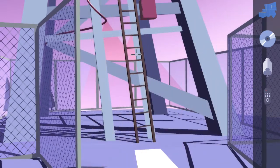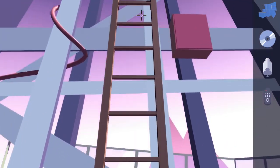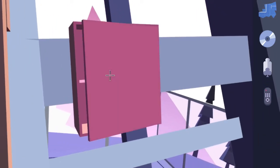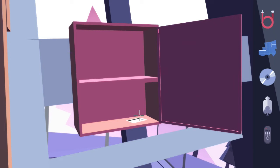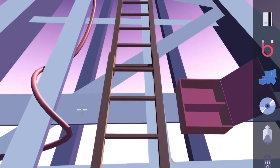Open up the gate doors, interact with the ladder to climb up it, and go up once. Interact with the red box on the right hand side, open it up, pick up the hose and pick up the key card, then head back down inside.